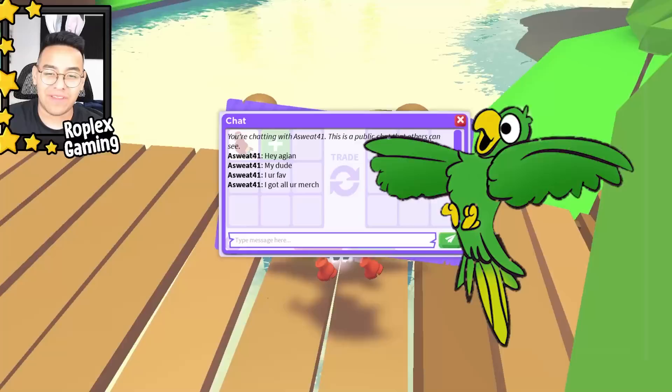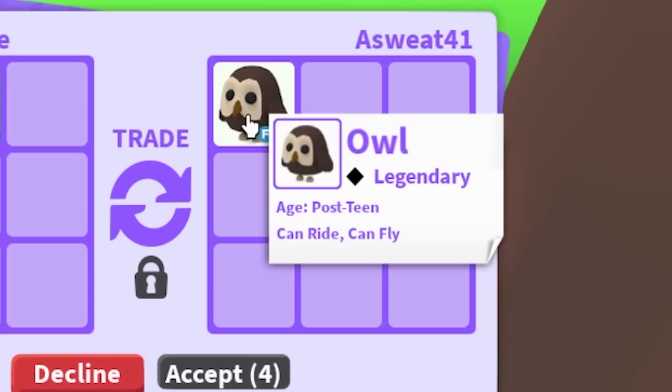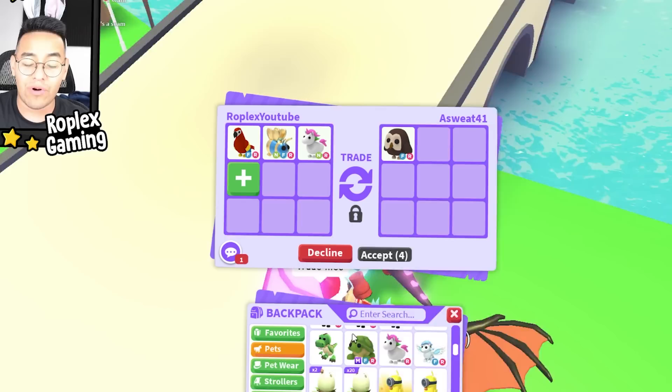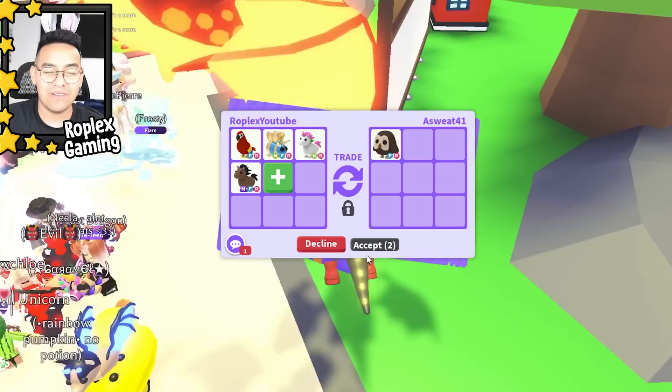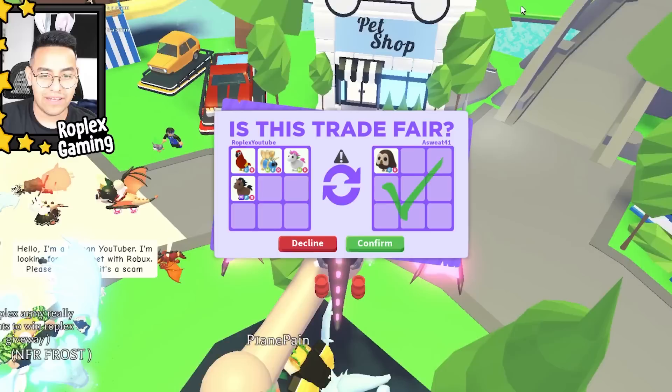Welcome back everybody! Today we're gonna trade every single one of my parents. This guy says he's my favorite and has all my merch. Let's see what he has — an owl. We're offering a neon queen bee, a neon unicorn, and a mega horse. Parrots are pretty expensive, a little bit under an owl. He's gonna confirm it — yeah, that's a really good trade!